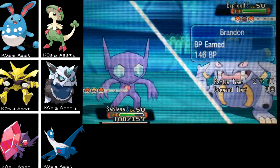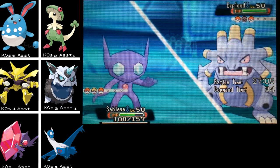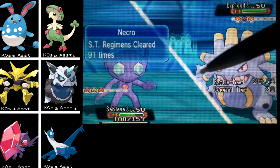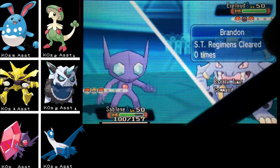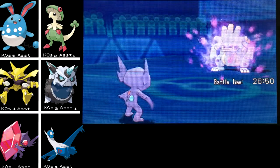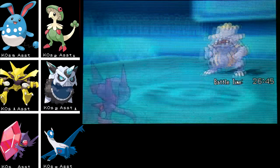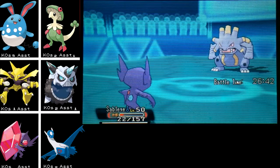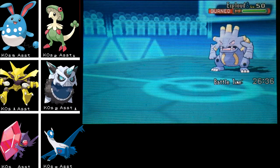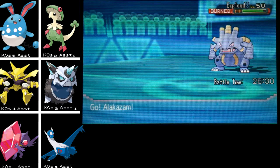Exploud would not normally be a problem for Sableye, but Exploud now gets Scrappy as a hidden ability, which means it can hit Ghost types. Kind of annoying. I don't know how much damage to expect. I kind of just want to burn it to make sure I have some residual damage. I have Calm Mind but if it's Specs I don't know if I can weather the damage. Let's go for a Will-O-Wisp to put some damage on it. I hope it doesn't have a Light Clay or anything.